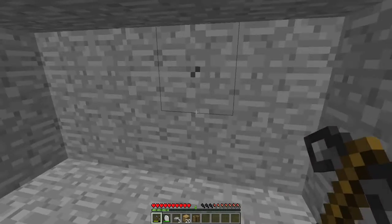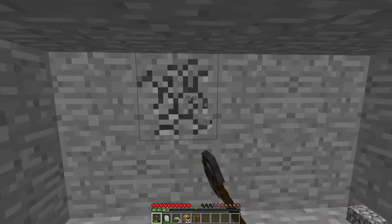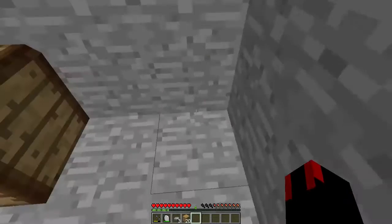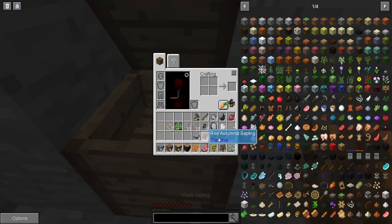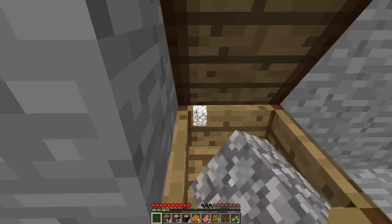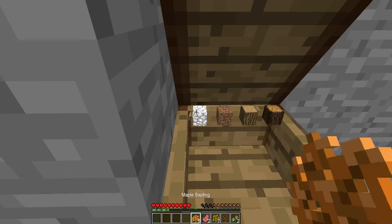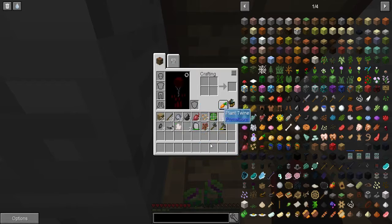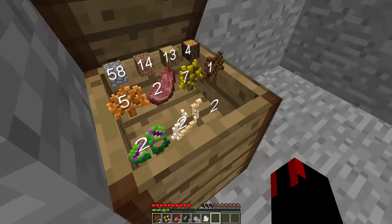Let me give you a tip for this chest: you can right click to put items aside, but there's another way — you can left click on the occupied spot, then right click, and then left click with another item and it will automatically sort it out for you. It will put items there for you automatically.